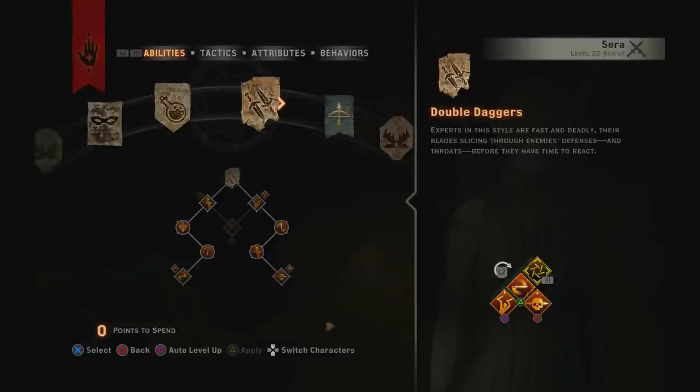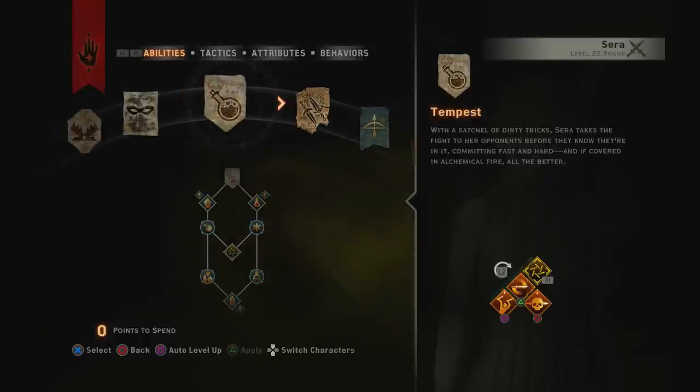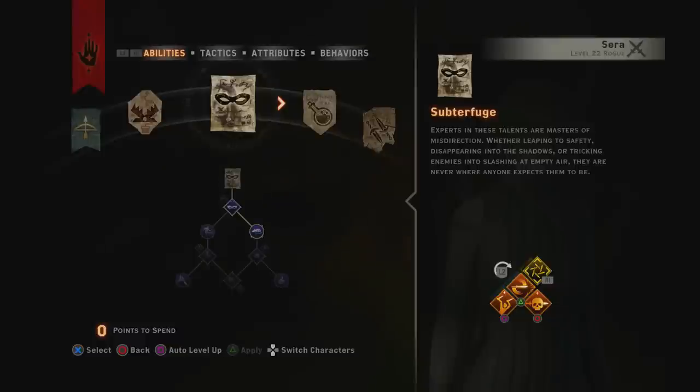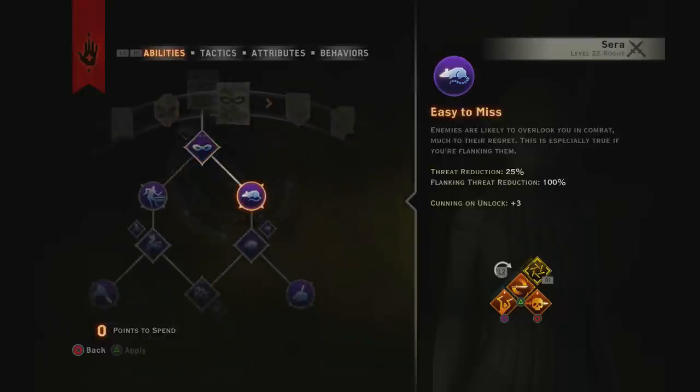I'm not going to talk about everything in this video because it would take too long, but if you want to see it for yourself, you can. I'm level 22, and the dragon we're going to fight is the Highland Ravager — level 23, and honestly the strongest dragon, unless you count the end-game ones. For Tempest, go for everything in the tree; every single thing is important. I go for a little bit of stealth too, though it's not really necessary.